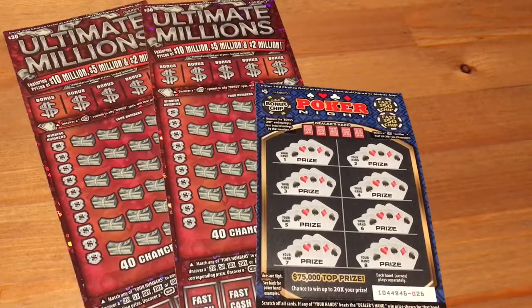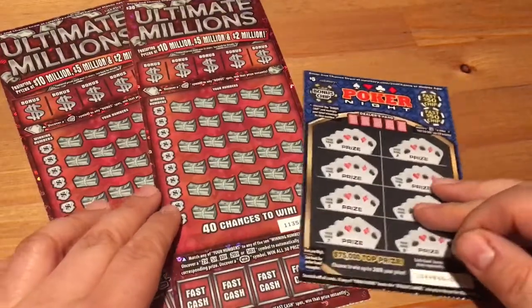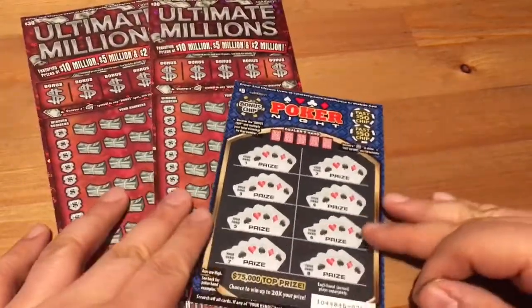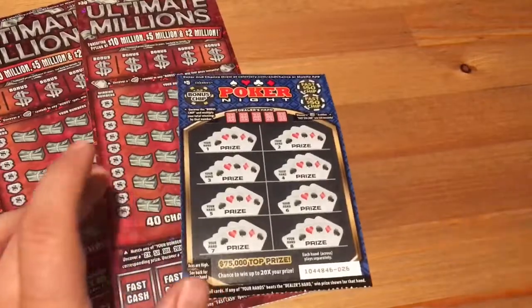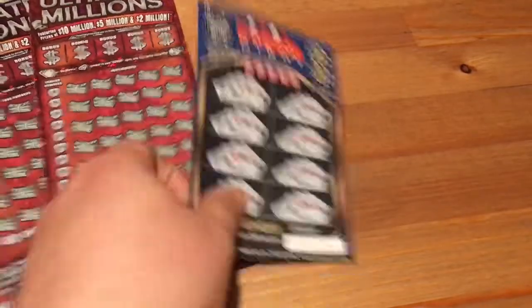I don't think many people were playing there because they can't cash them in, and it's not a high-volume Safeway grocery store, so I don't think they had a lot of people buying them in the first place. We'll see what we can do. I decided to pick up one Ultimate Millions and then thought, you know what, I'll just buy two. Let's buy two and see if we get lucky. So I threw in five and got a Poker Knight.